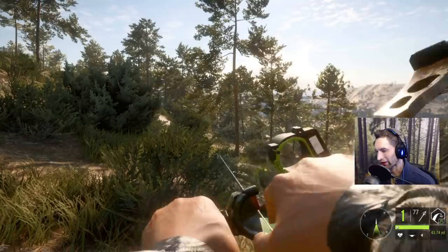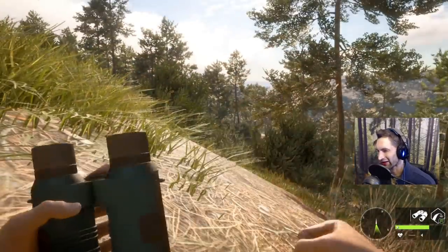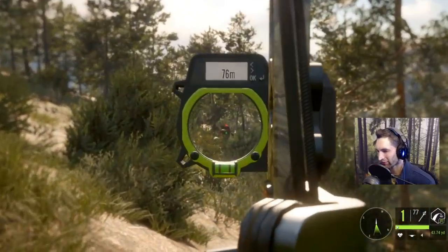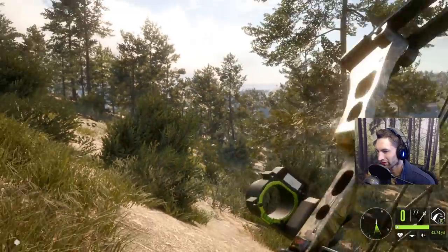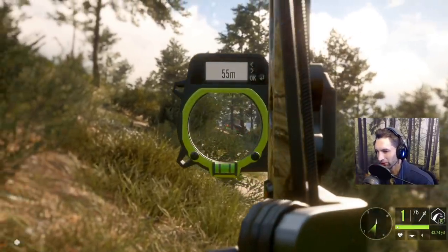We gotta get a little bit closer. We just snuck into about 60 and I think this could work as long as I can highlight the right one. I can see him — he's the one in the back. We'll zero in for 55. That looked like it should have been a perfect double lung hit, so let's watch — he should go down.